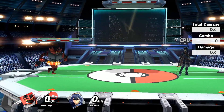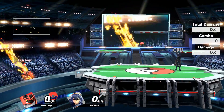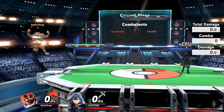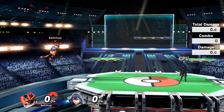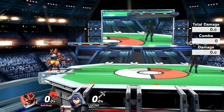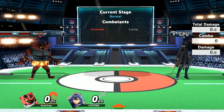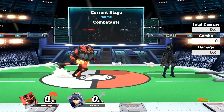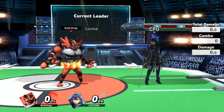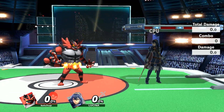I do want to warn you though: even though Incineroar has a better recovery now, it's only slightly better. His recovery is still very, very vulnerable. If you send Incineroar at a horizontal angle — all the way out here — he's still going to die. But this gives him more mixups because now every time he's in trouble, not only can he up-B or side-B, but the distance it travels sideways is a lot better. Because it goes higher up and further to the side, it significantly optimizes his travel.